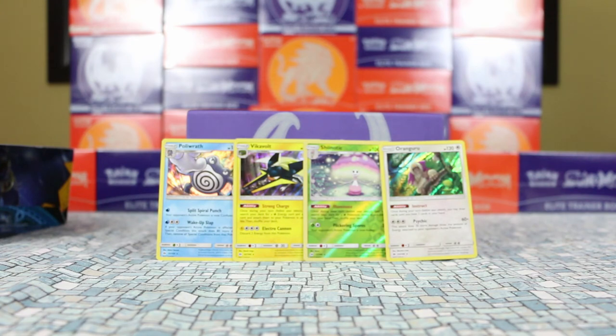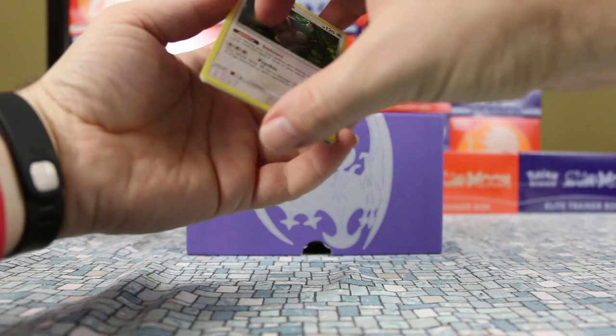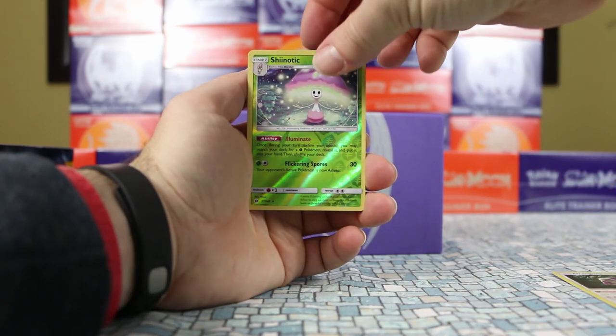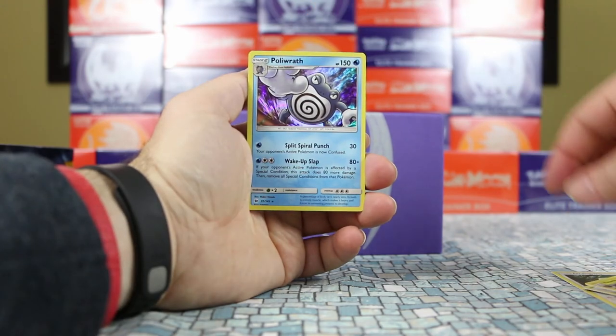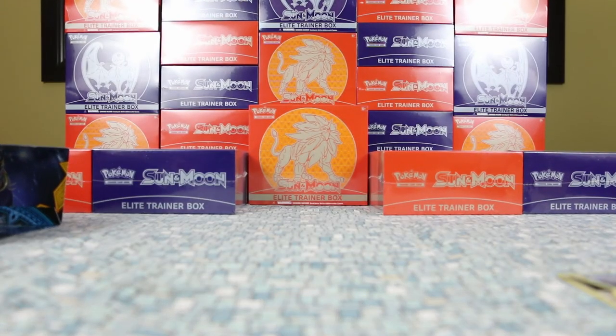Many people buy dozens of these boxes and keep opening them until they get four ultra rares out of each box — but this is just how the cookie crumbles sometimes. Our holo rares were Vikavolt and Poliwrath. I'm going to go ahead and crack all of these now and get them up in the store as soon as possible for release day. As always, anything you see here — including the sleeves, energy cards, status indicators, and code cards — is available in the store. Look out for more videos: we still have the complete Zygarde collection and a few other release day items. Thank you, take care.